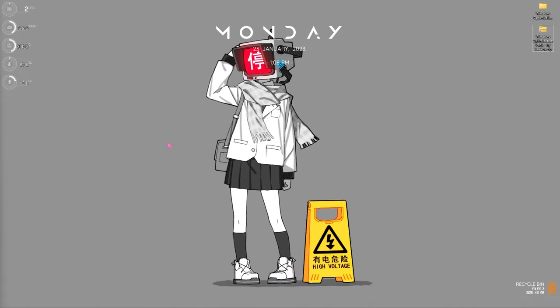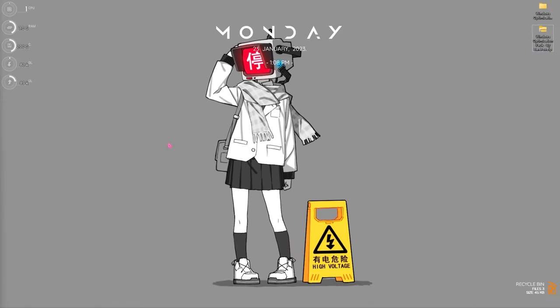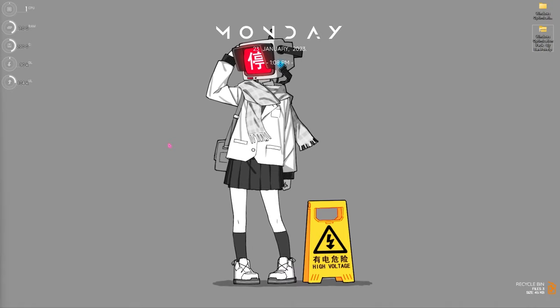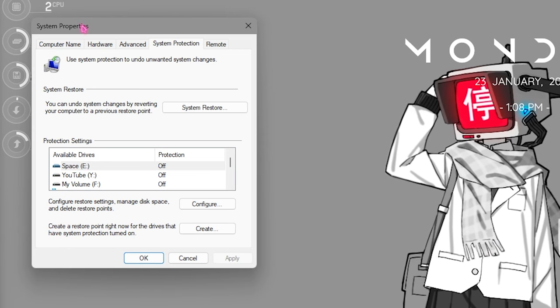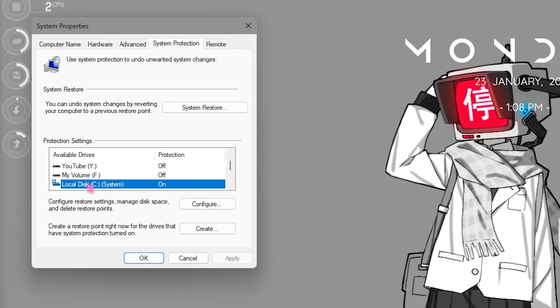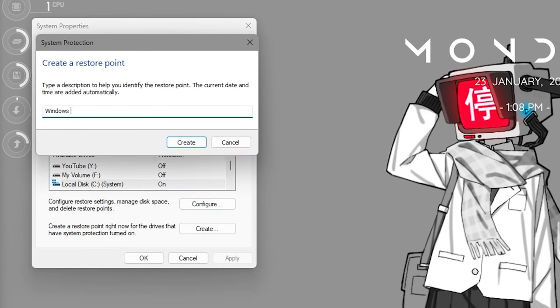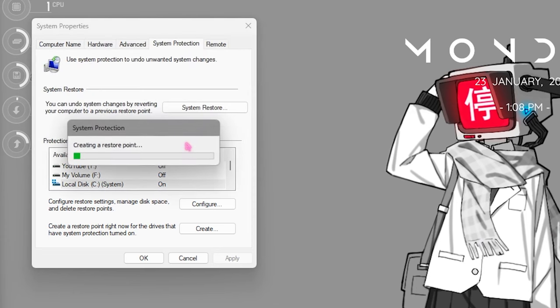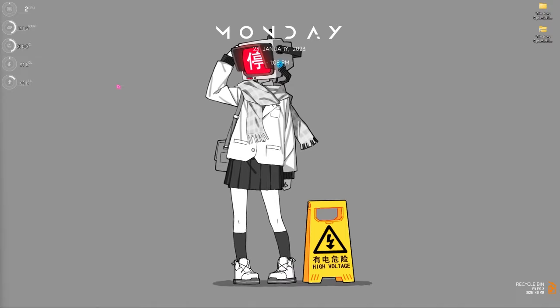Step number one is creating a restore point, and this is really important to make an image file of your computer in case of any emergency. Search for 'create a restore point' and system properties will pop right in front of you. Select local disk C or any drive that says system, click on create, name it 'windows optimization', then click create and wait for your system to create an image file. Once done, click close.